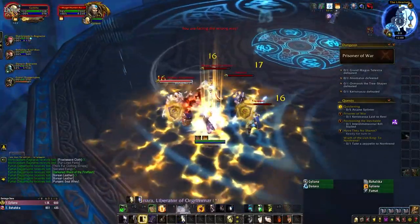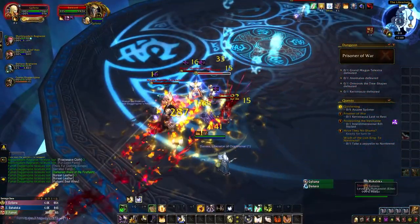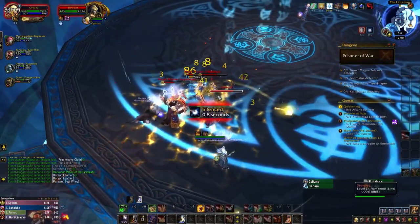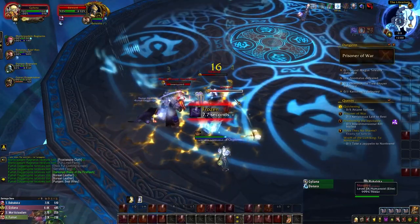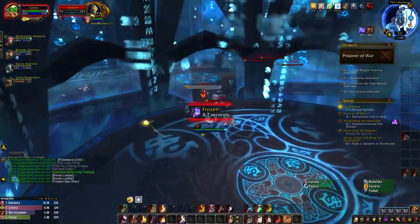On the other hand, the Stewards will cast Arcane Torrent, silencing all nearby targets for four seconds, and Spellbreaker, which is a ranged attack that reduces a player's spell damage by 75% for six seconds. Generally speaking, I'd recommend using CC on the Mage Hunter Ascendant and then focusing down the Stewards over the Initiates.